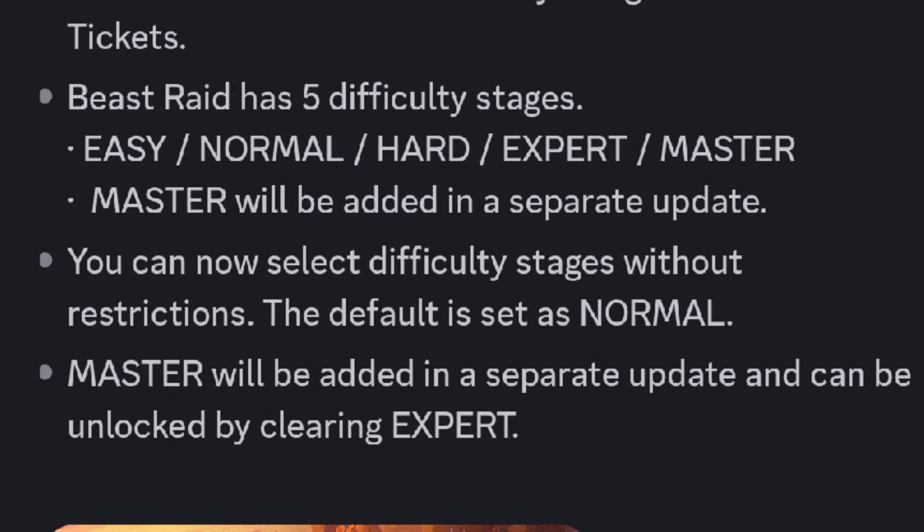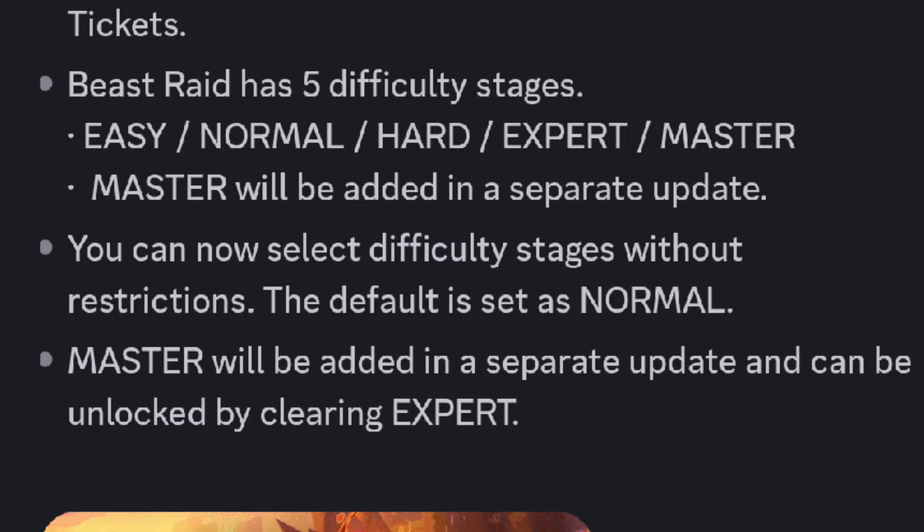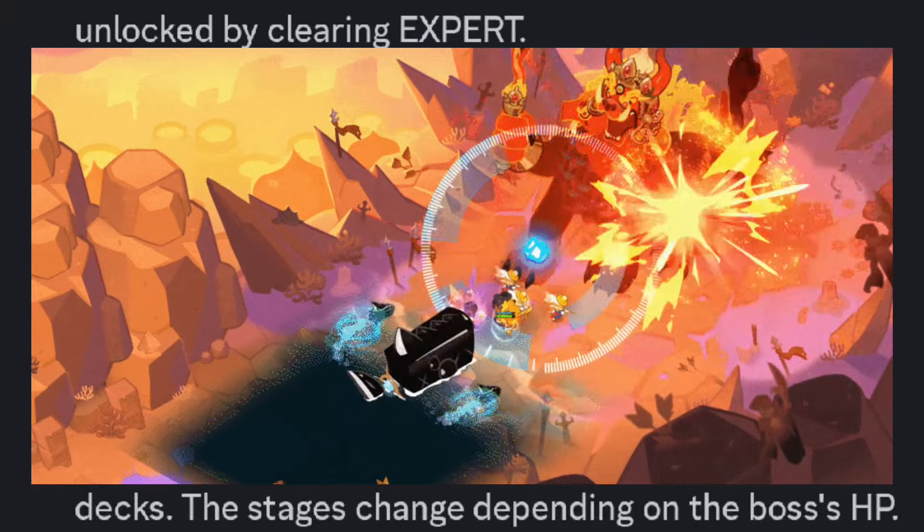Beast Raid has 5 difficulty stages: Easy, Normal, Hard, Expert, and Master. Master will be added in a separate update. You can now select difficulty stages without restrictions; the default is set to Normal. Master can be unlocked by clearing Expert.